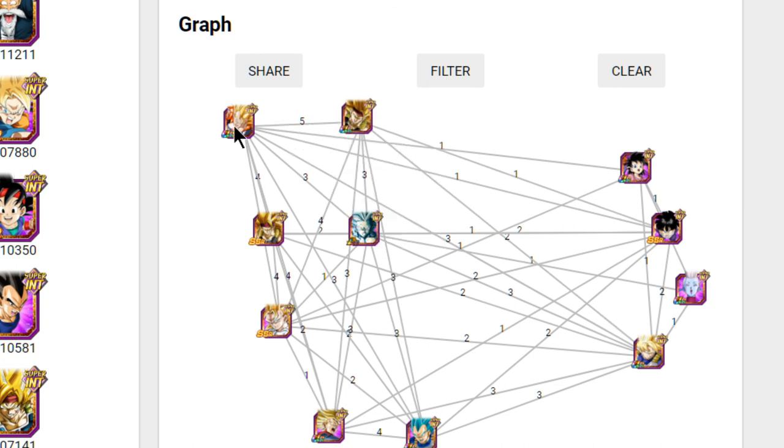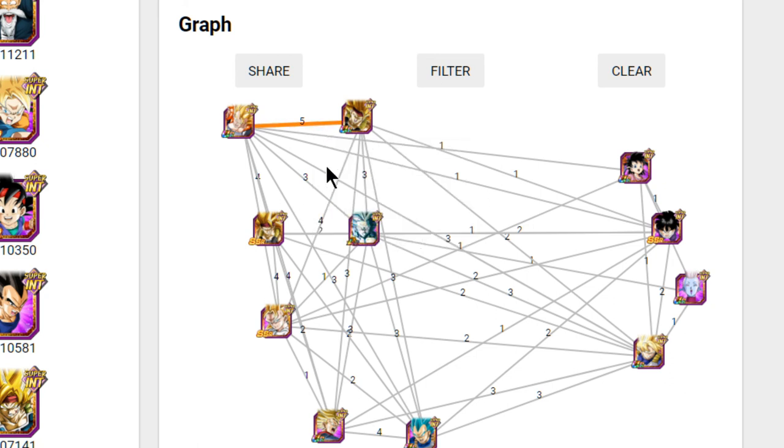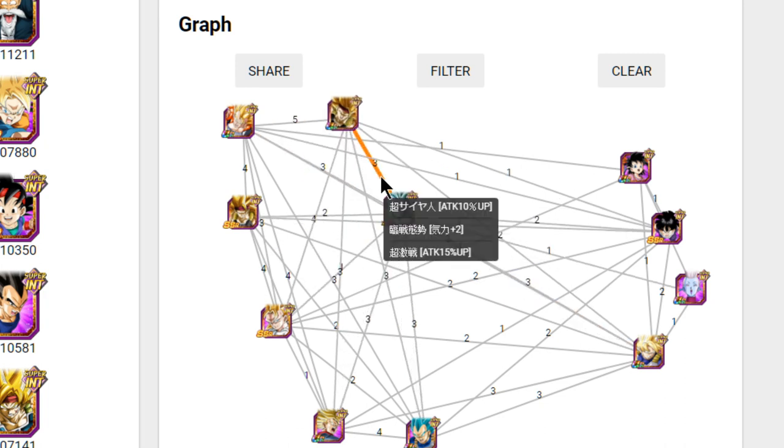Super Saiyan 3 Bardock and Super Gogeta share five Link skills for attack plus 35% and Ki plus 5. So they're always going to be getting their supers off, which makes it very viable. On top of that, you also have LR Gohan — they share three Link skills: Super Saiyan, Prepared for Battle, and Fierce Battle, which is an additional 25% attack and 2 ki.